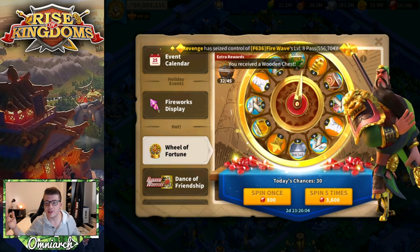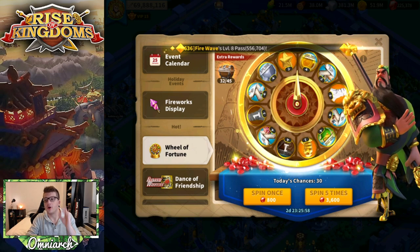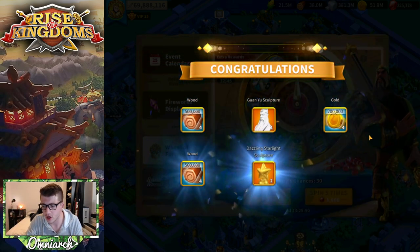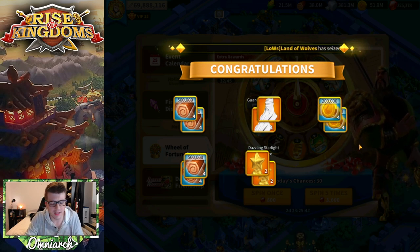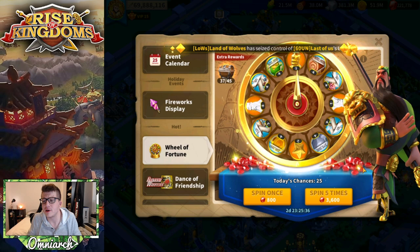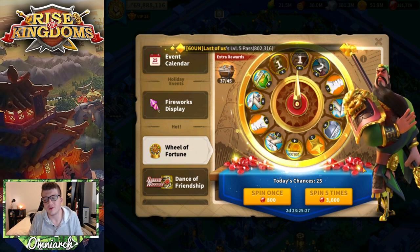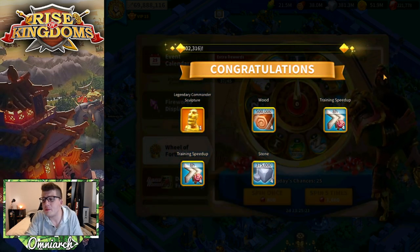Absolutely awful, but let's take our extra rewards because those universals are even more useful than the Guan Yu. Let's spin five more times. There's another sculpture — we need as many as we can get. I'll take gold — everybody knows T5 needs gold. Healing your hospital is crazy: 2,000 T5 troops is like a level six gold node. Let's spin five more times; we need that 8-spot. I'll take the universal but please give me an 8-spot.